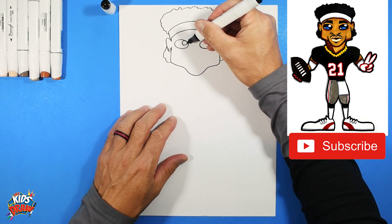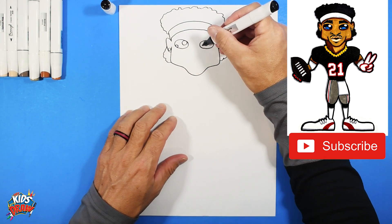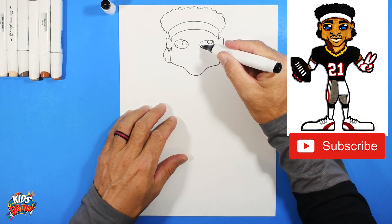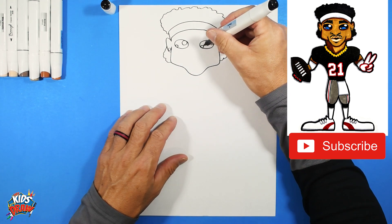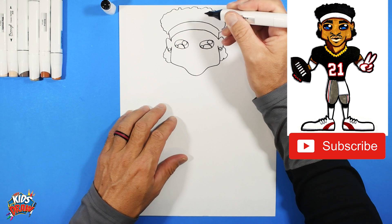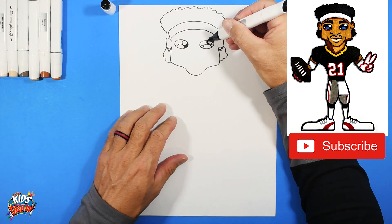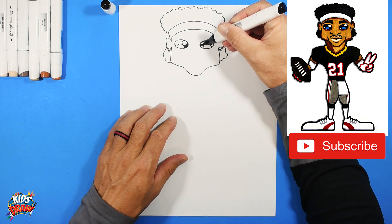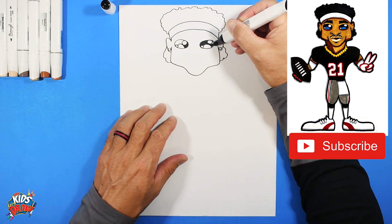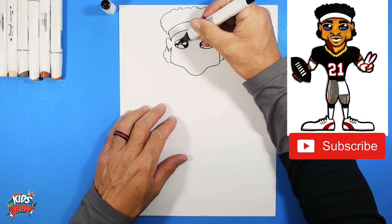We'll do some sideways ovals - one, two. Circle on the inside, circle on the inside, another circle on the inside, a smaller circle. Those stay white - those are the highlights of the eyes. Arch down, arch down, and we're going to fill in this eye area with our dark marker, leaving those highlights white to bring our character to life.